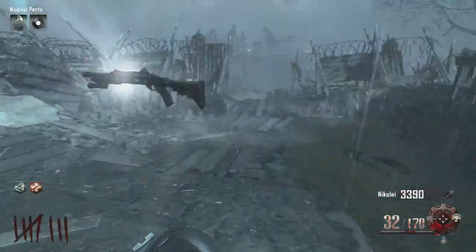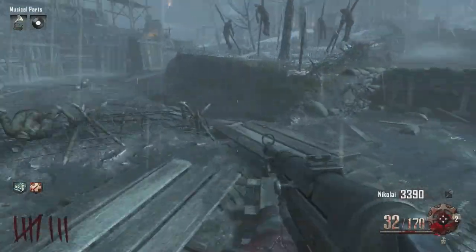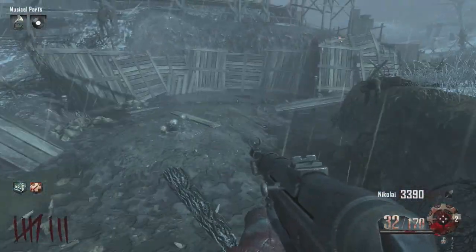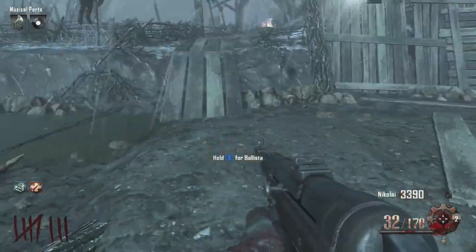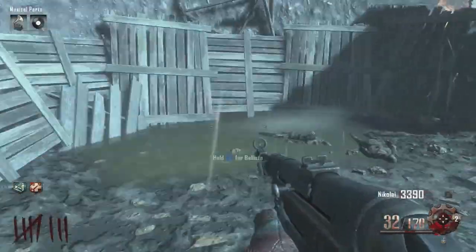Yo, what's going on guys? DGS here. I wanted to show you guys there's a new feature in Origins, the new map of zombies. Basically, you can get a perk machine that will give you a random perk — and it gives you a random perk, from what I understand, of the perks that you do not have on the map.